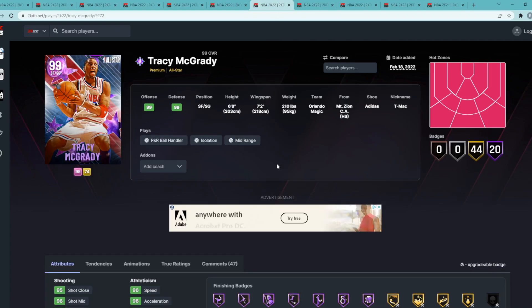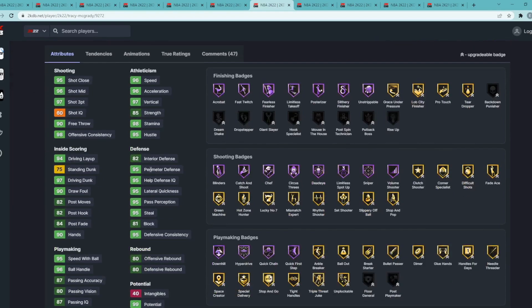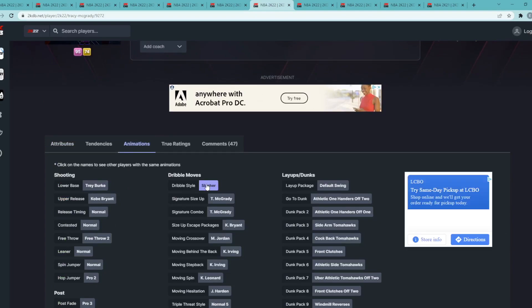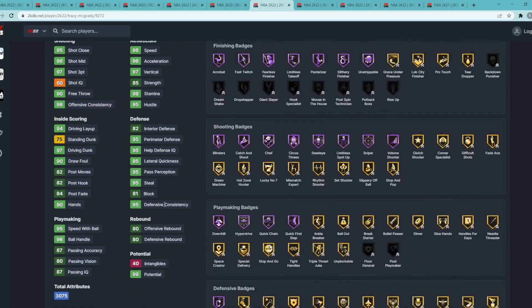Coming in at number 7 is Dark Matter Tracy McGrady, a small forward/shooting guard at 6'8" with a seven-foot-two wingspan. He's got 97 three-ball, 96 mid-range, 96 speed, 96 acceleration. Defensively, 95 perimeter, 95 lateral, 95 steal. He's great driving to the basket with 97 driving dunk, 95 speed with ball, and 96 ball handle. The problem is his dribble style is Slasher, which hurts the card. That's why I think he's better at small forward than shooting guard — I didn't even have him in my top 10 shooting guards.